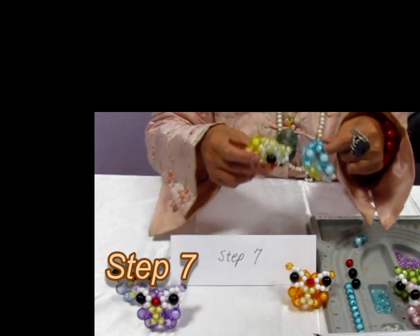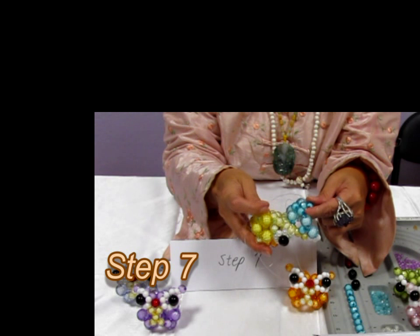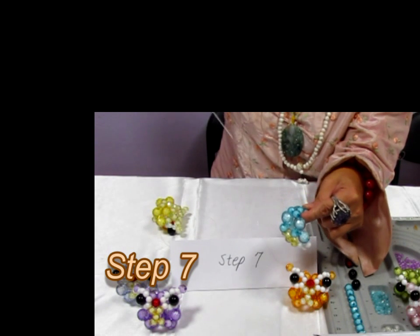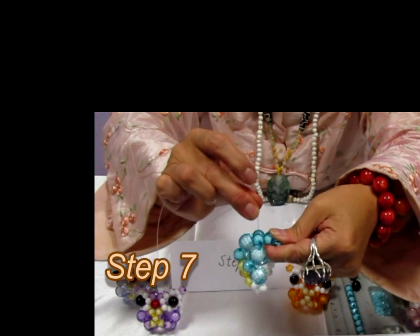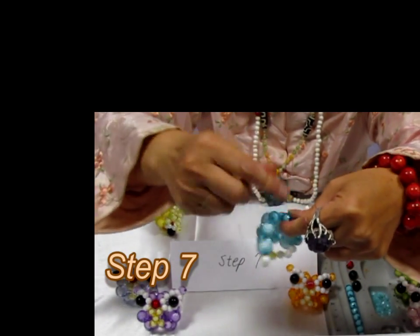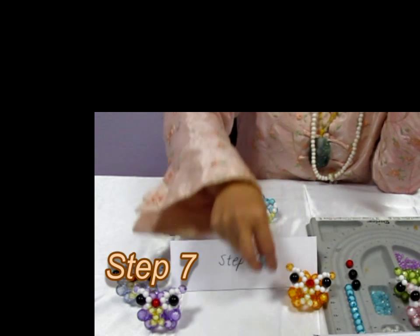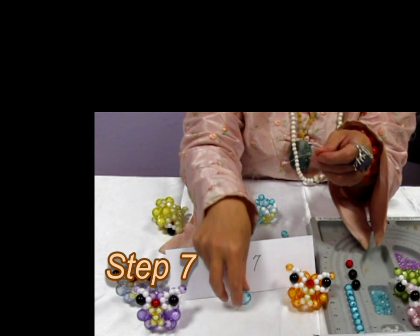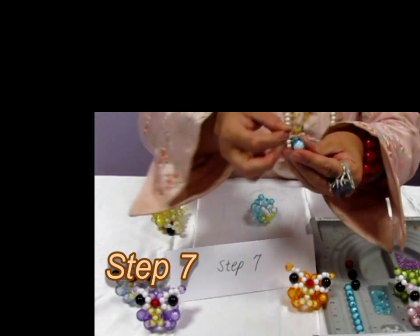Step 7. We just finished this one here. We need to work on this circle and include this one. So on our right hand side, we borrow this bead — we just finished on the last step — and you include the next bit into this new circle. We need two bits: one 12mm and a 16mm.